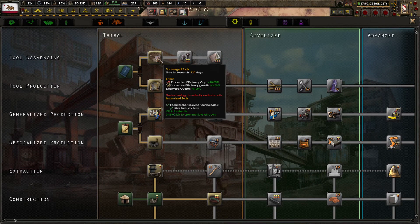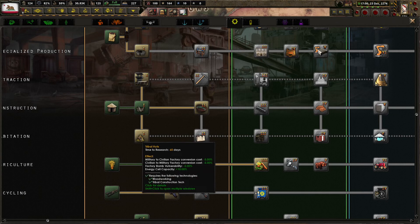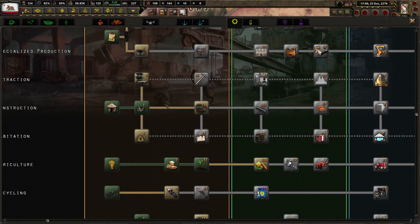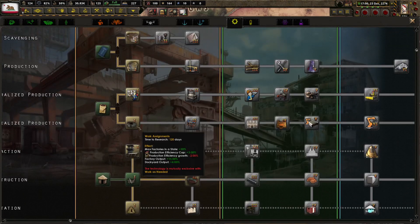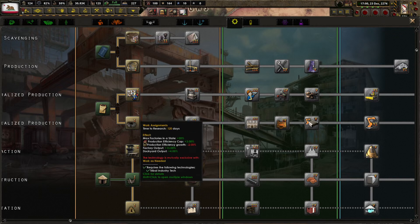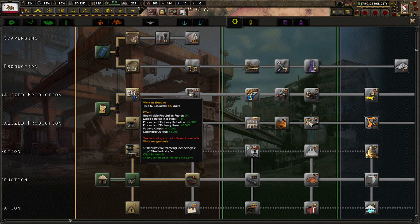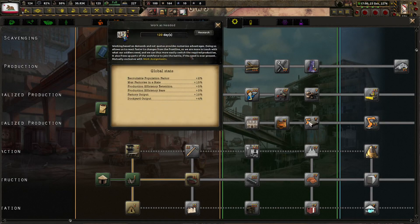Improvise tools, scavenge tools, construction speed, resource gain efficiency — we don't really need that necessarily just yet. We're not converting factories, we're not being bombed, we're not really using energy cells. Mass factories in the state, production efficiency cap, production efficiency growth, factory output, dockyard output, critical population factor, production efficiency retention, production efficiency base. I like that — let's get that. Works as needed.